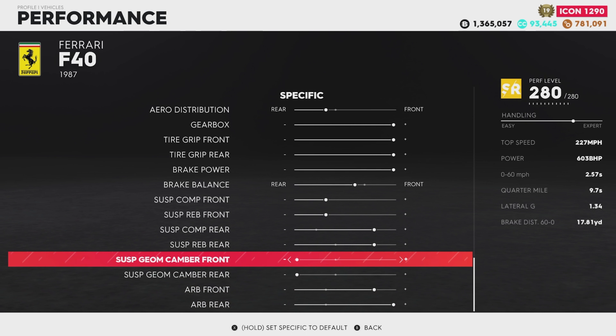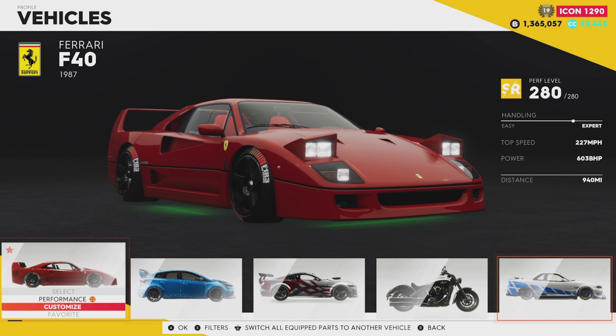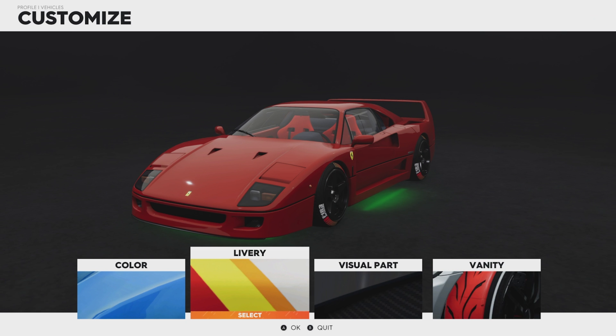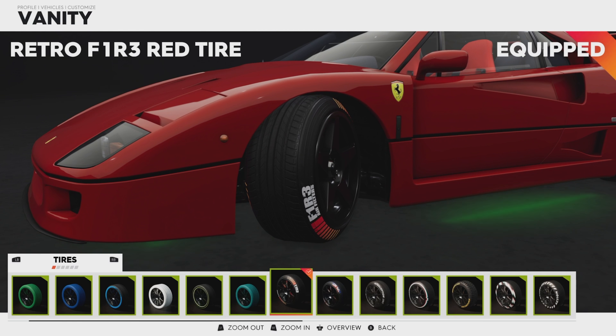This is a very important menu to get familiar with. If you'd like to customize your car, go to Customize — there are lots of options including color, livery, visual parts, and the vanity items that you earn or buy.